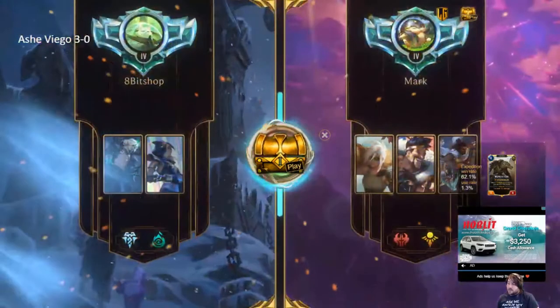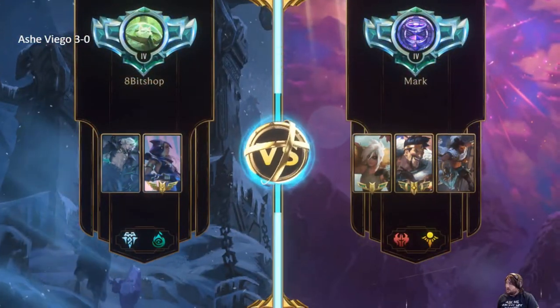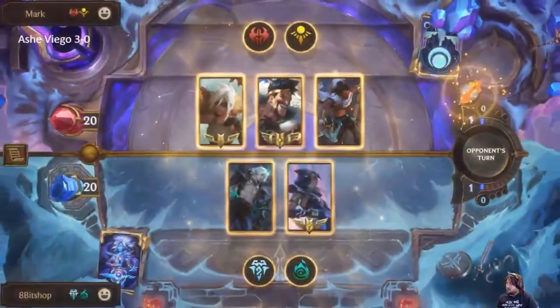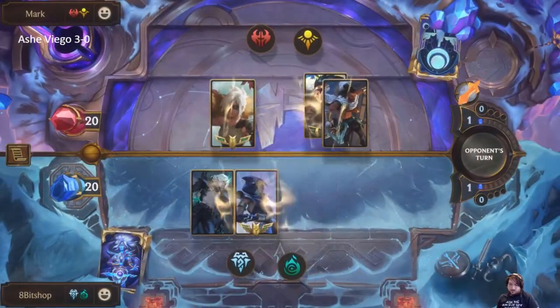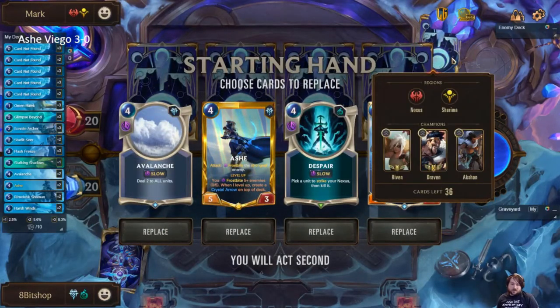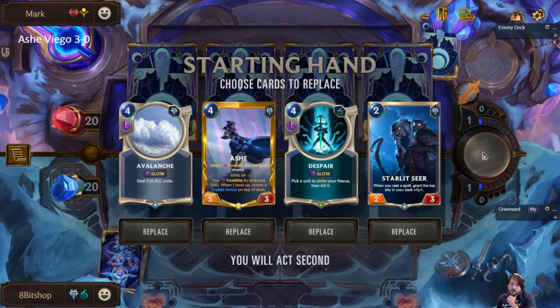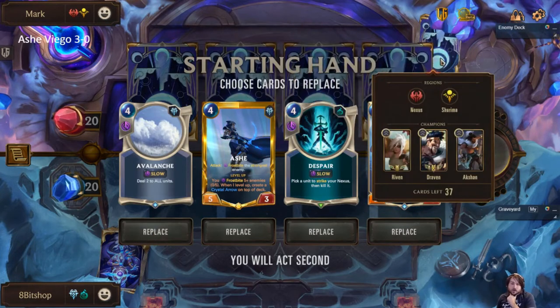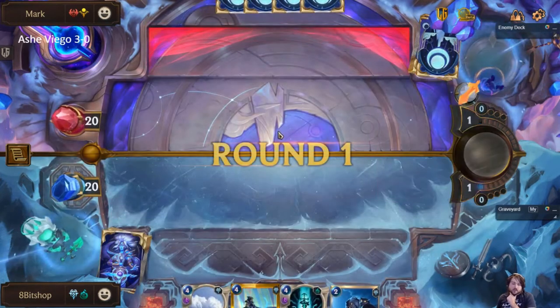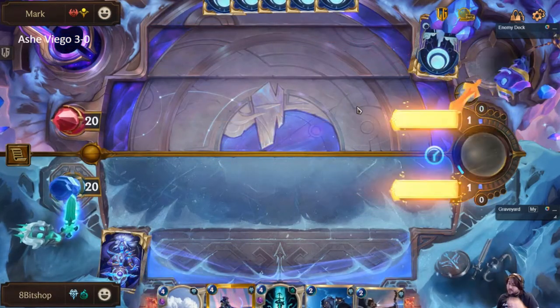I'm pretty happy that I had the tech cards for control now. That's one of the things I was talking about — the Vengevine being better in the control matchup and a lot worse in the non-control matchup. This looks like a pretty aggressive list. We definitely want the Seer, and I actually think the Despair is probably worth keeping, because killing an Akshan early is probably worth it. Every time I've played against it, it has successfully leveled, and that is scary.